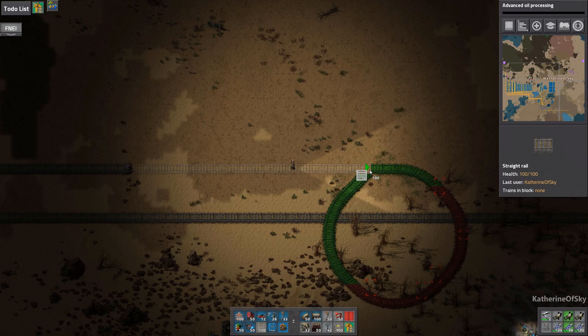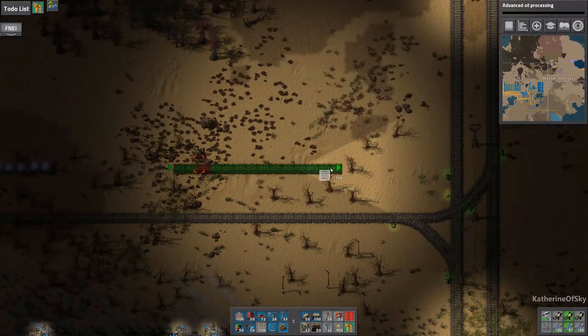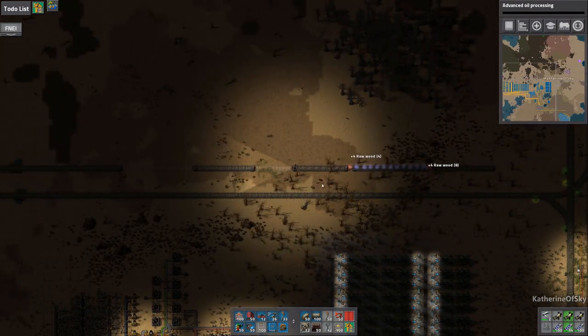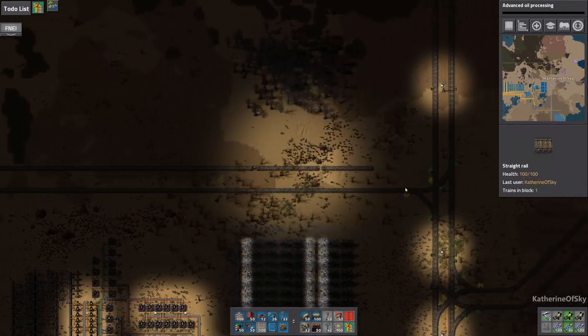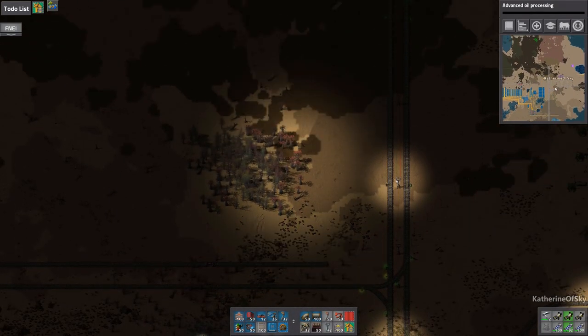We do not want to go into a power death spiral — life is worse when that happens, trust me. This I intend as an exit lane only. I do not want to connect this to the main line going left; if I want trains to go left I'll have them go above on the top side.